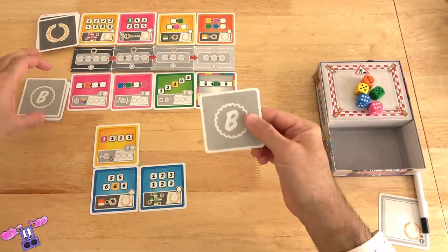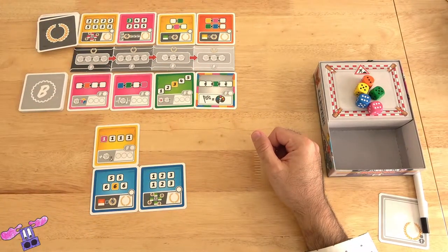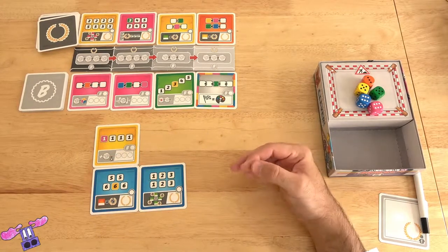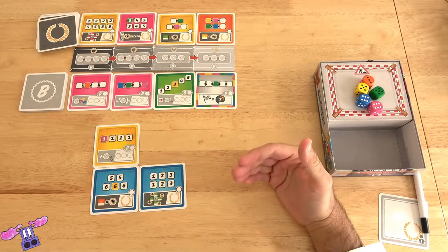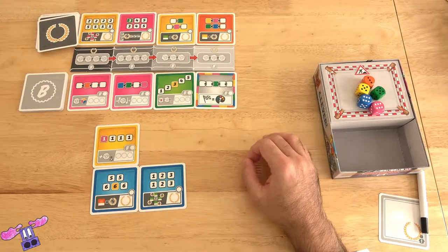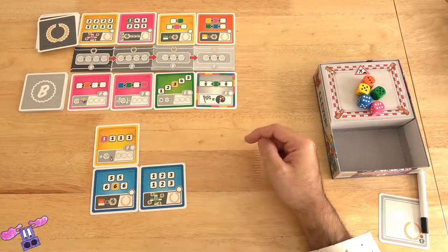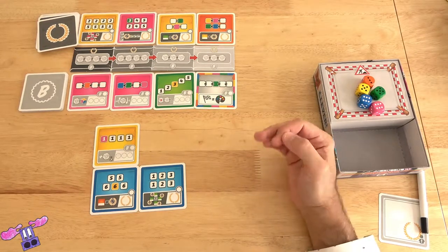Each player then receives two bonus cards and two scoring cards, which they may look at, and they will choose to keep three of these, returning one of them to the bottom of the appropriate deck. These cards are going to be placed in what will become a 3x3 grid of nine cards. After choosing the three cards you would like to play with, you should place them in the order you would like to start that 3x3 grid. Should any two or more people tie for the win, the winner is the person who has the fewest number of empty or unfilled spaces on their cards, and if there's still a tie, the players will share the win.